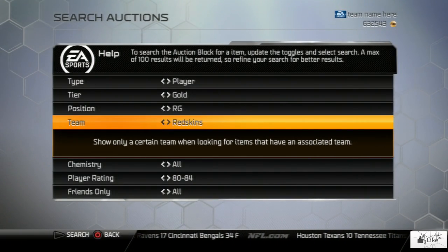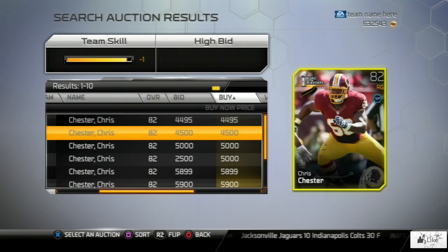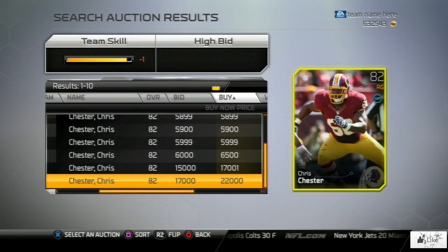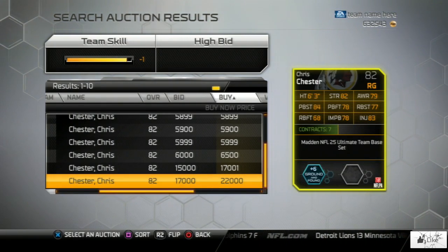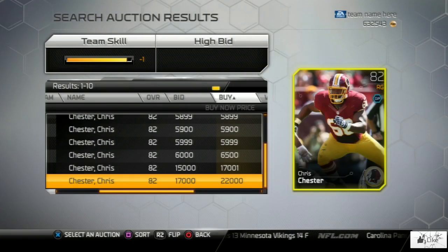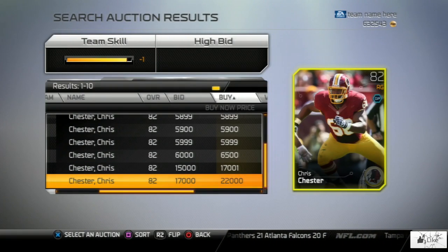The next player is the right guard for the Redskins — let's check out Chris Chester's card. His road to the playoff card is also a little bit valuable, going for about four and a half grand; I actually had one and sold it for about five grand. His base set gold card needed for team captain collections — there's only two of them, one at 17 grand and the other at 22,000 coins.